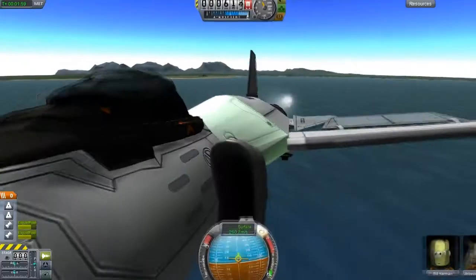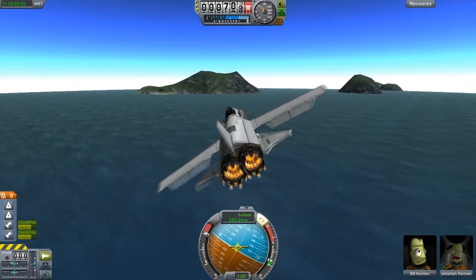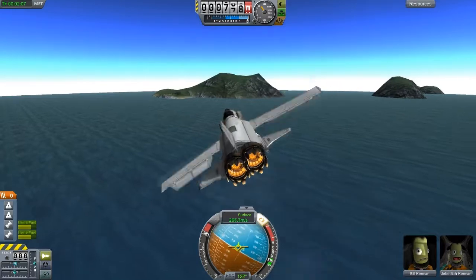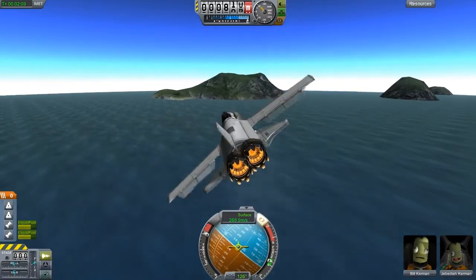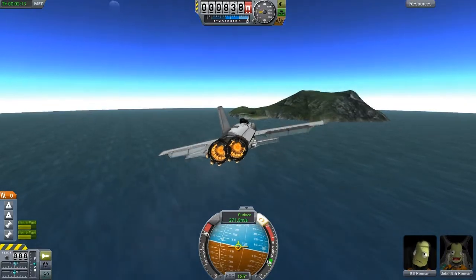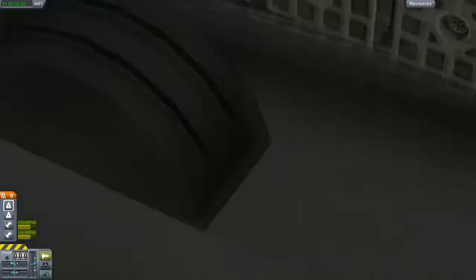That's pretty much it — it's a very simple mod. It just installs a folder in GameData, of course, which has the internal space, and then it edits the config of the cockpit so that it actually reads the location. That's cool, and Jebediah loves it — he's happy with the cockpit.